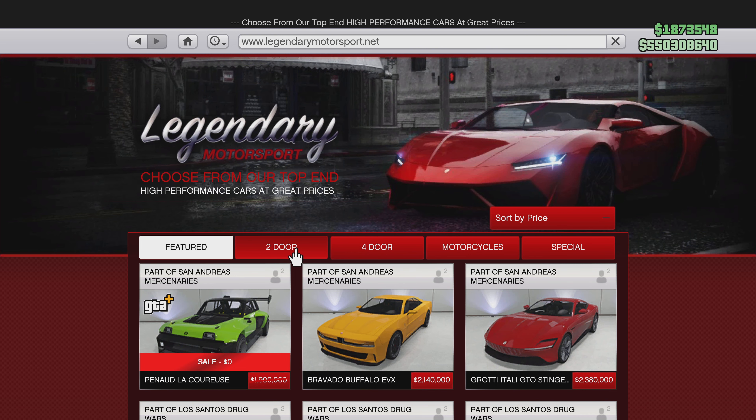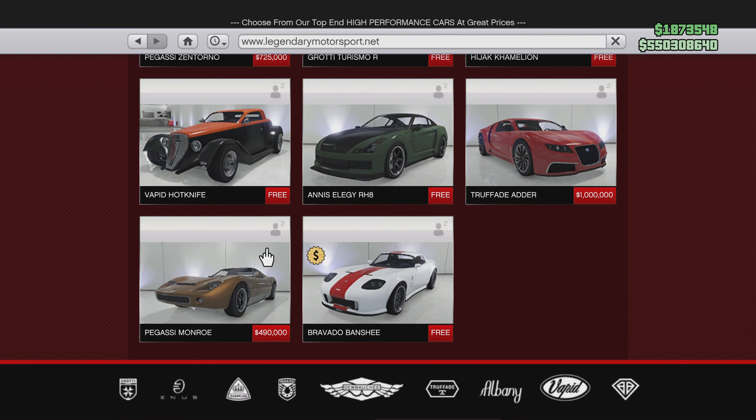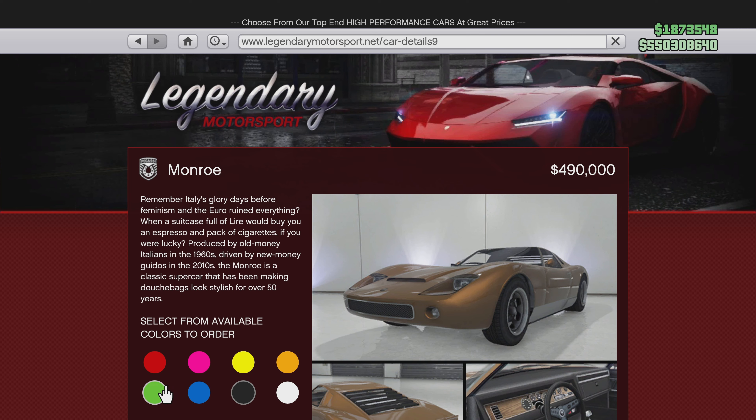Once you do that, pop into Legendary Motorsports, two door, scroll all the way to the bottom, select the Monroe. Here you can apply any of these colors — we're going to go with green — and then select the color.